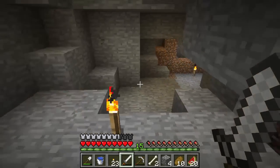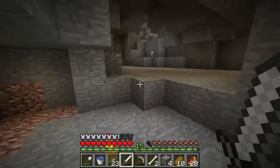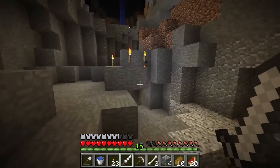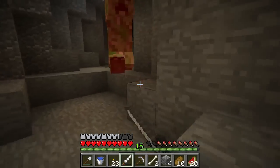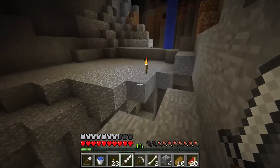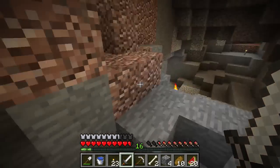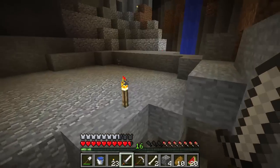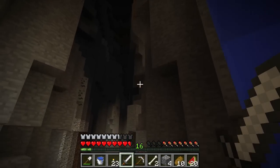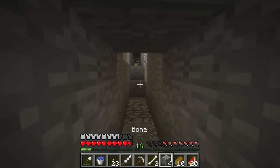The more spider eyes we get the better, because that is used for our night vision potions, I believe, along with a carrot or a golden carrot. That's why I like fighting the mobs right now — because we need a lot of materials like this guy, who's going to give us our gunpowder. Let's go ahead and get back to the surface because there's one more thing that I would like to do this episode. Oh, that's an enderman — I heard him but I don't see him. Okay, let's go back up to the surface.